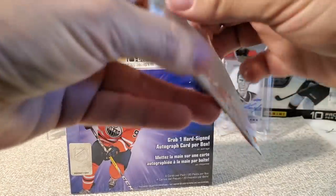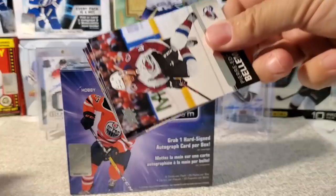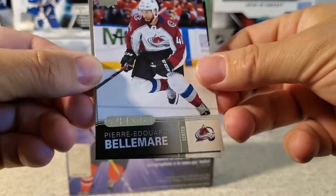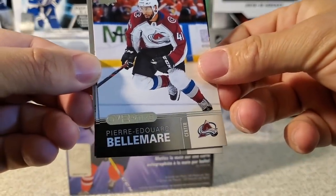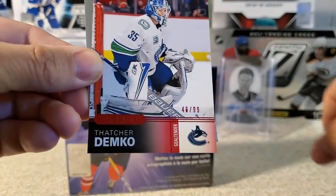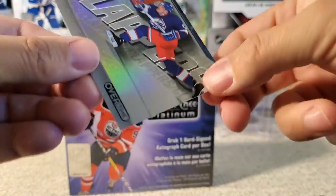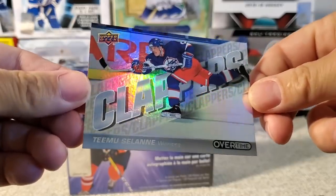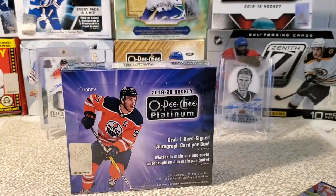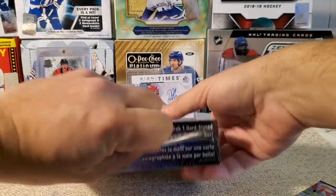We're going to crack right into this overtime pack. We've got a free overtime Wave 3 pack with this — always that needle in a haystack pull potential here. We've got a Pierre-Edouard Belmar, a Ryan Ellis, Thatcher Jemco at a 99 — a red one — and Timu Solani clappers. Nice. I haven't seen one of those before.